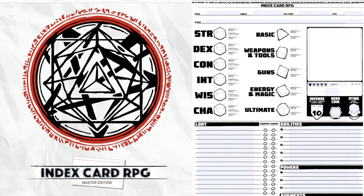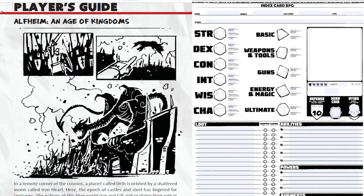The first thing we're going to do is build a fantasy character. Index Card RPG includes a fantasy realm called Alfheim — An Age of Kingdoms — which you can place in your homebrew or current campaign world. The artwork is really cool, nice black and white, very clean and crisp. At the top of the character sheet you'll see fields for name, world — I want to write Alfheim — and next to it says life form.